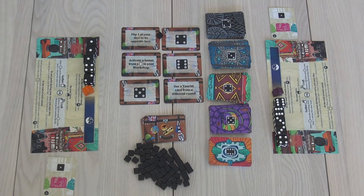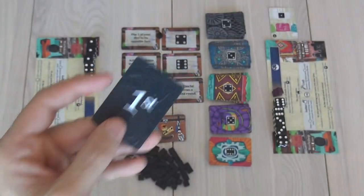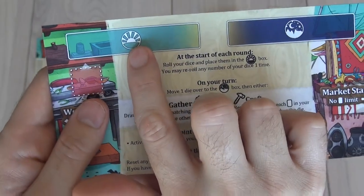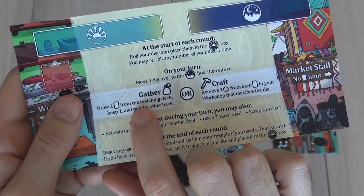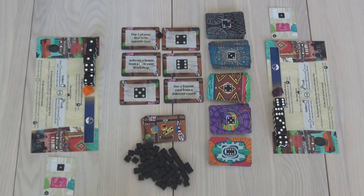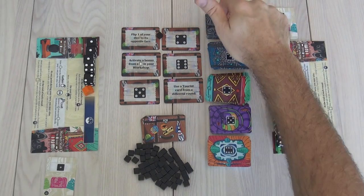These dice represent the different craft goods we can work in. On your turn — and I am the first player — move one of your dice from your sunrise to your sunset, and based on what that die is, either gather that particular type of good or craft with that particular type of good — whether it is tin, or wood, or textiles, or jewelry, or clay.